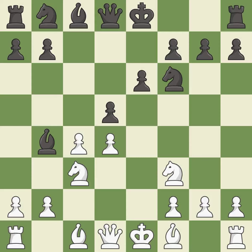Bb4 develops the bishop, pins the knight on c3 to the king, and prepares castling. This is an equal trade.